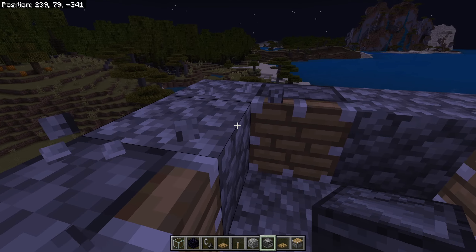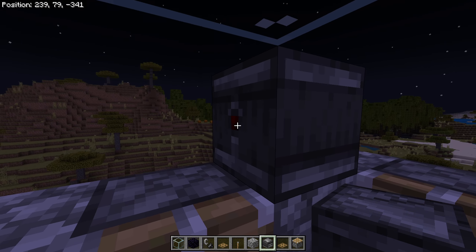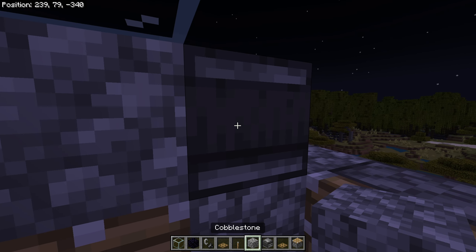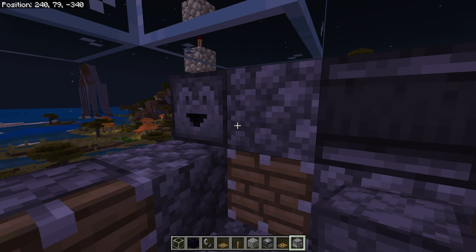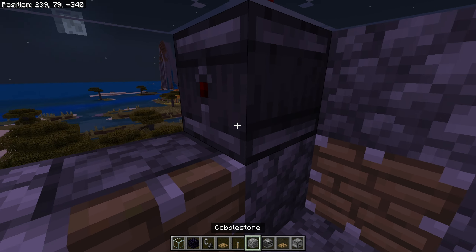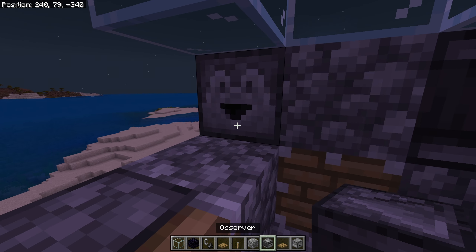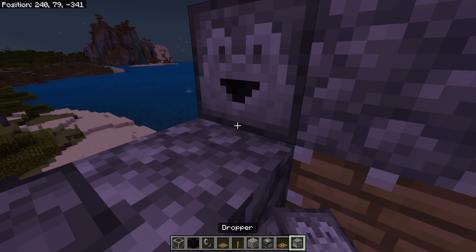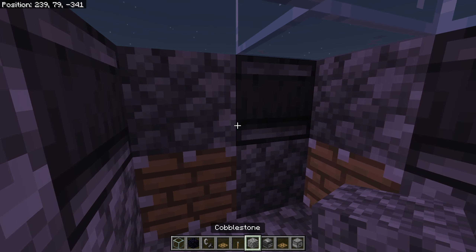Get the observers and let them face this way — the face is over here and the redstone dust goes to this piston. Place a block so this observer can activate this piston. Place the droppers over here and there, facing the observer's face, then place an observer, a block, and a dropper again on each side. Repeat for all sides.